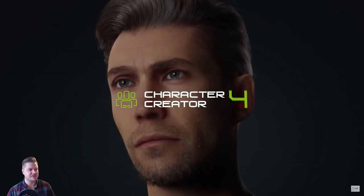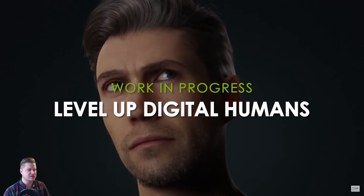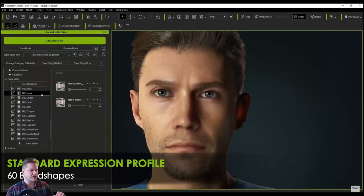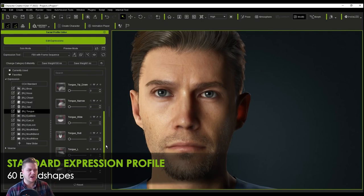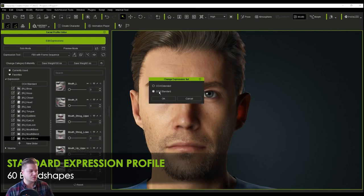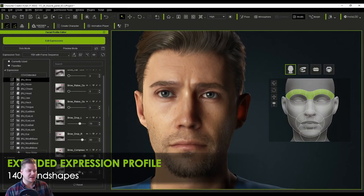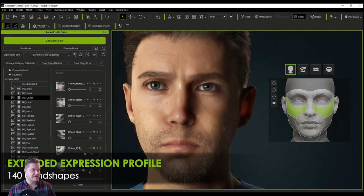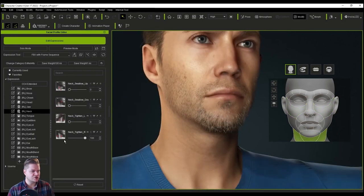So we start by looking at this guy — metahumans, I think, is the focus of this particular work in progress. 'Level up digital humans.' You can see this guy is all about these subtle animations. It looks like they've got two levels of control: the standard level which has 60 blend shapes, and then you can increase that to extended level which has 140 — more than double. And here they're showing us some of the things you can change.